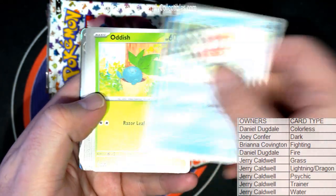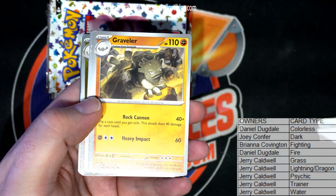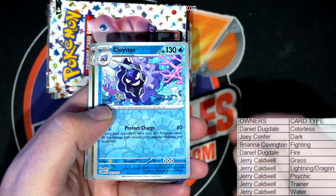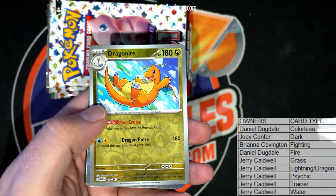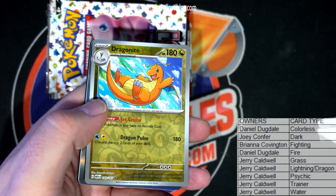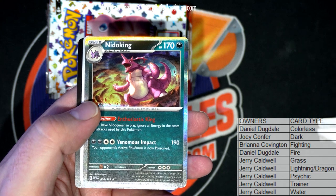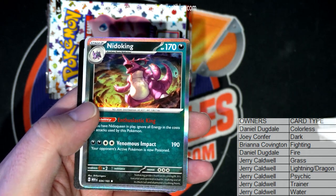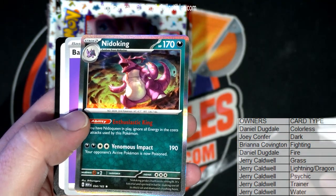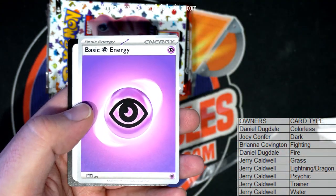Everything ships out, of course guys, everything ships out on these. Trainer trainer, old cluster. Always like the names on here, all right here we go. Old dragonite, great, check that out. Stage two, that's a dark right there. Venomous impact 190, all right. Dark going out to Joey C, basic and energy.